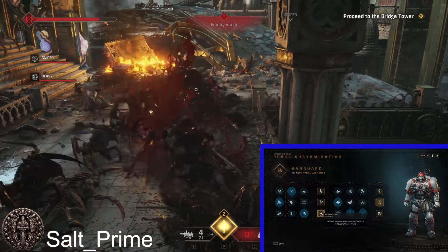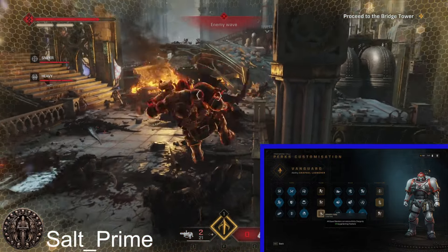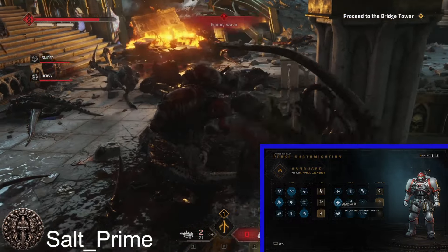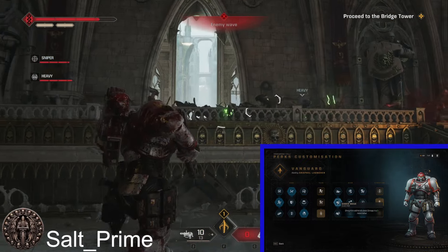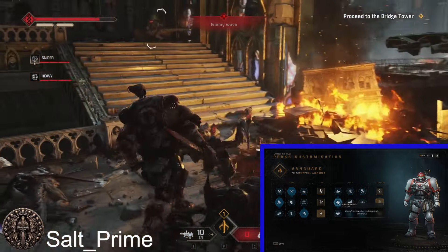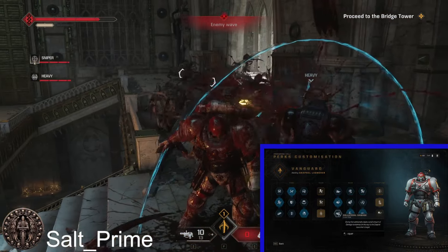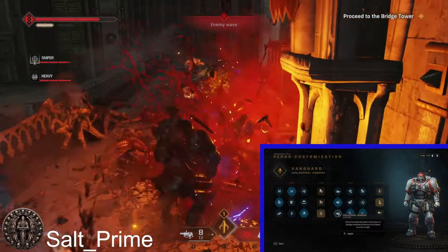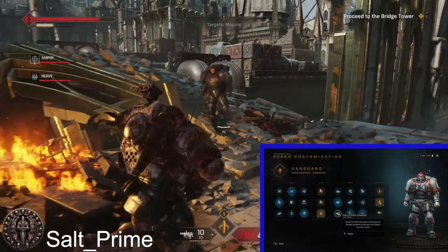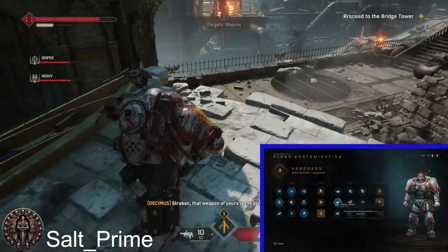It also helps you too, because you are going to want to be grappling in and dealing with elites, and you are going to need those grapple charges. In the next perk slot, we're going to be going for Shockwave — driving kick additionally deals damage and applies in a radius. The other one to consider is Collateral Damage, which does damage in a line to your target. So while you're grappling to your target, everyone you hit along the way will take damage. Do you want damage in a line or damage in an AOE? It's up to you.